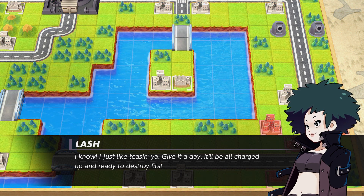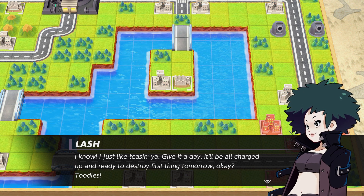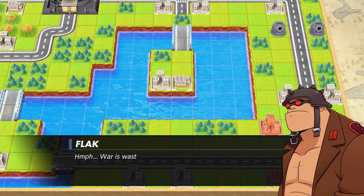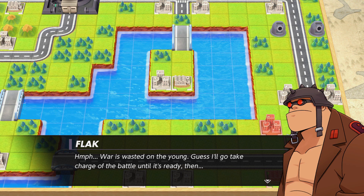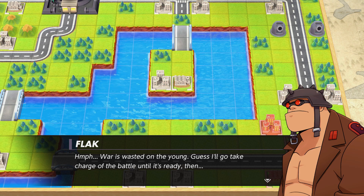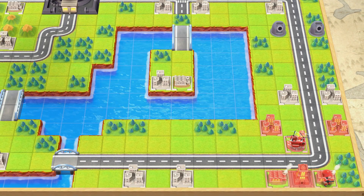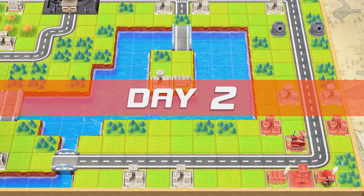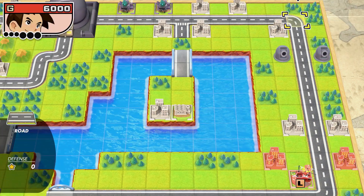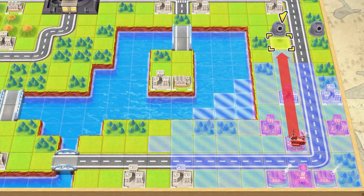Flak and Lash actually have a tag affinity bonus in Dual Strike, which implies they get along pretty well. There's also this line which many people have gotten attached to — wait, Flak is profound in Reboot Camp? I guess Flak's intelligence works a little like his luck: sometimes he'll just say something brilliant without even realizing. It's kind of implied that Flak and Lash are actually on pretty decent terms with each other.